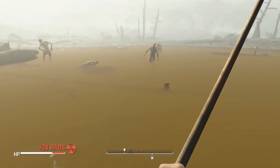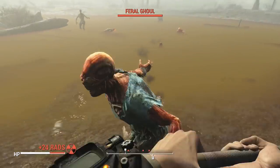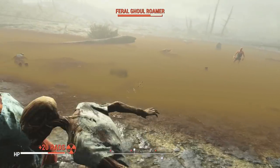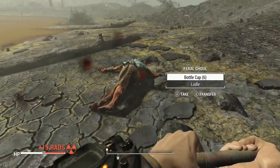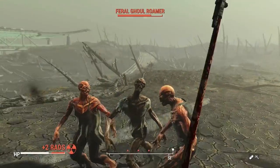Melee builds in Fallout 4 can be a hit-or-miss kind of thing. You either like them or you hate them. For me, I'm somewhere in the middle. Some of the melee weapons can be incredibly good, like the Super Sludge, or some of them can be horrifically bad, like the Pool Cue.